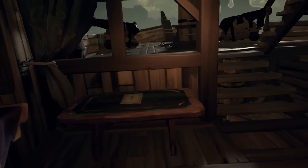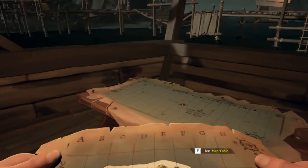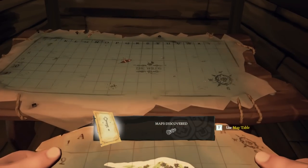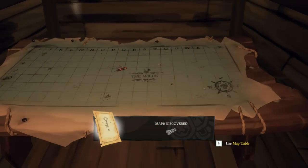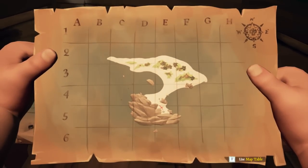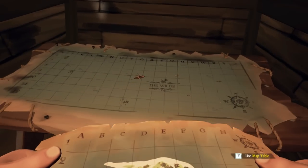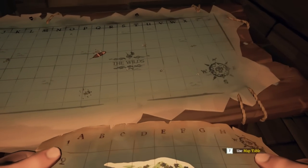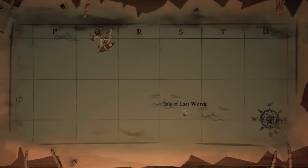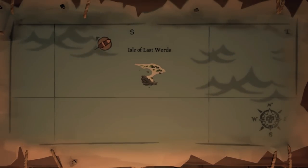Hit E to pull up your quest maps. You've got two maps: your quest map and your big map. We've got to look at this and find the island on the big map. It's a goofy looking little island. Since it's a starter one, it is really close to where we're at — just off to the southeast.